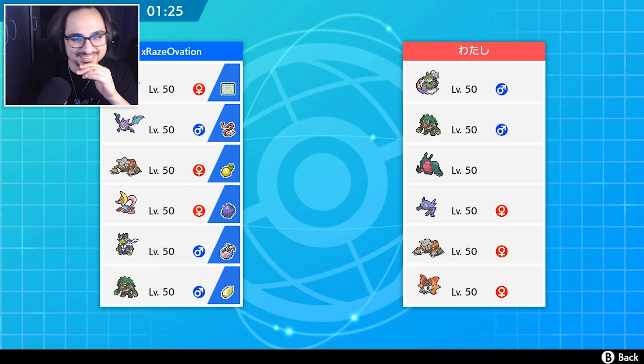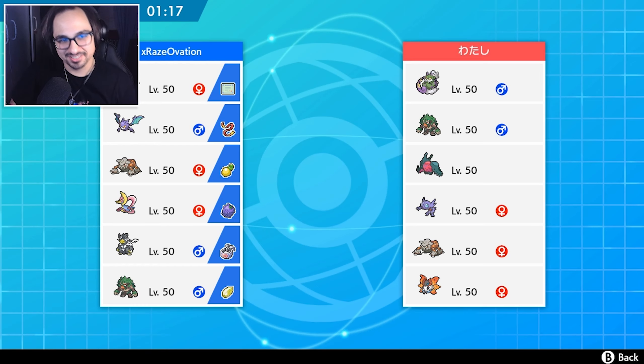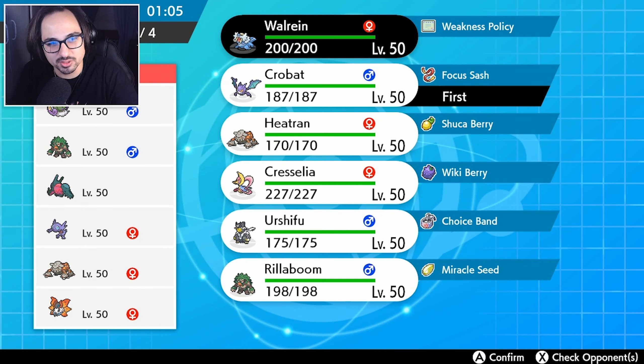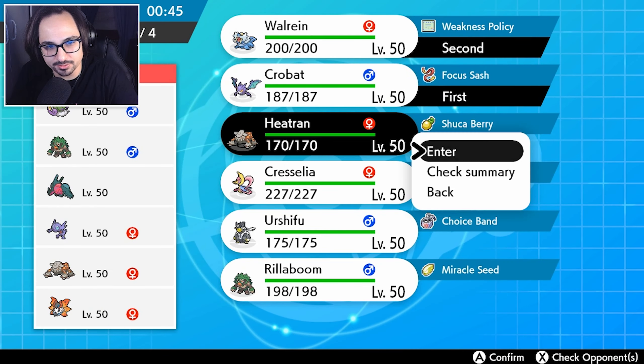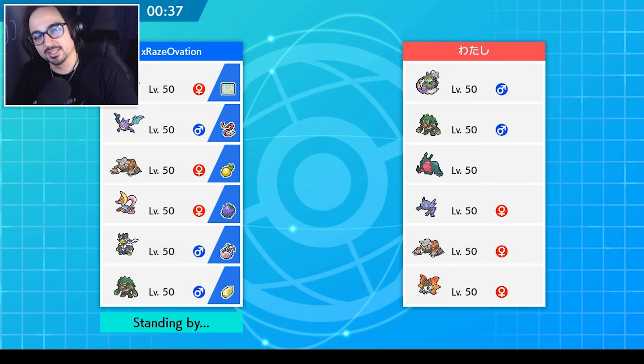Game 3 — Regidrago and Sableye. Sableye could definitely put some holes in our plan and Regidrago can be a serious issue. What do we do against Regidrago — that's such a rough one. Let's go Crobat and Walrein because we have to match Tailwind in case they go for it. This might be a game for Heatran since there's not a lot of Ground moves on his side — he really just has his own Heatran to deal with mine, and we can bring Urshifu to deal with his Heatran.